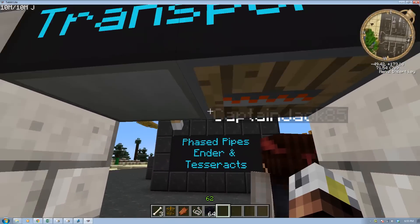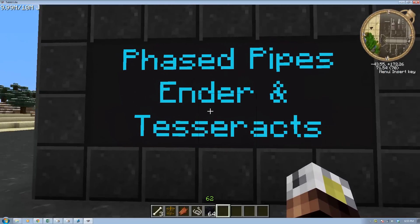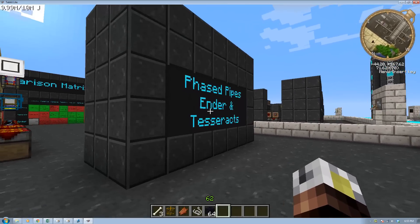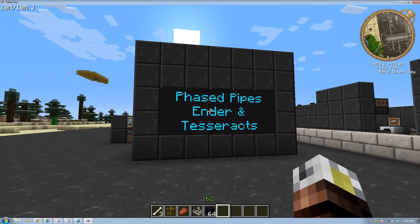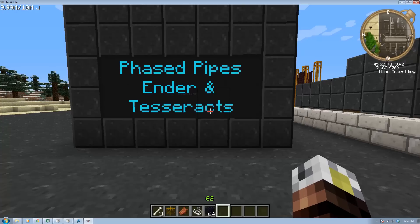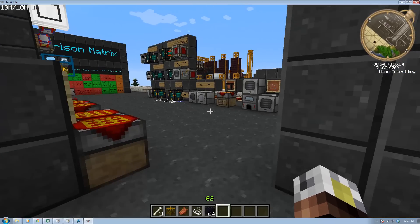Remote transport. Phase pipes, Ender, and Tesseracts. So we're going to look at Face Pipe, Ender, Tanks, and Chests, and Tesseracts — all the different options that they offer. Ways to remotely power things, remotely transport things. We're going to look at all that today.